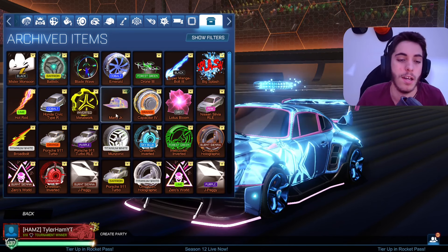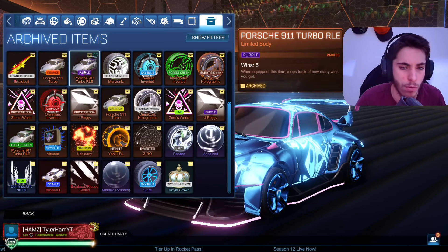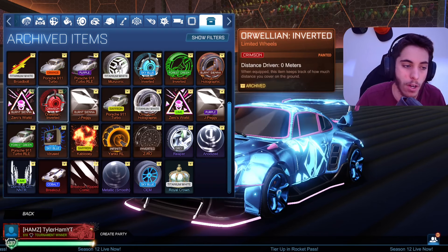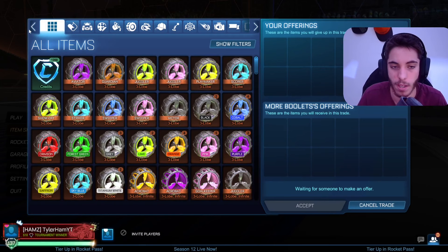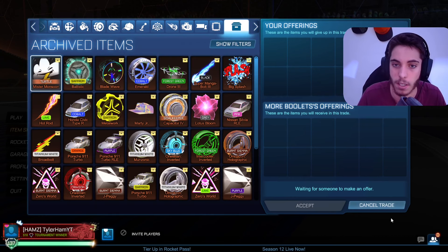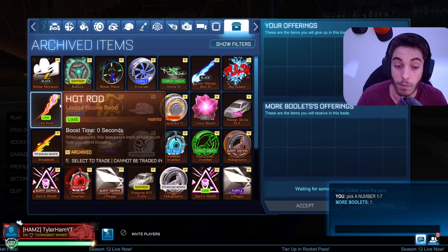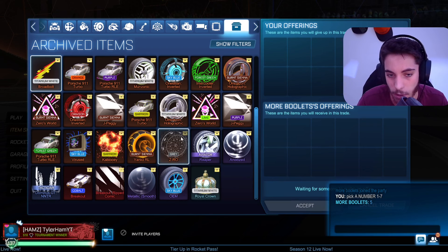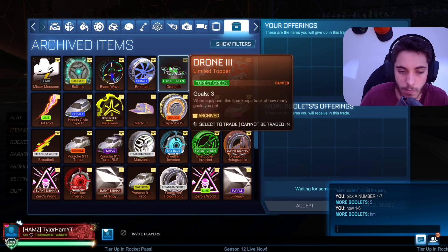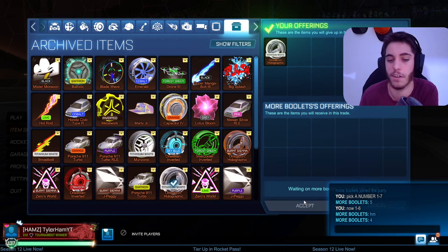We have two trades left. Quick recap - we have a Porsche in the first four rows: green in row 1, orange in row 2, purple in row 3, Saffron in row 4. We also have Zero World decals in rows 5 and 1. This is the ninth guy - he already has a Porsche, maybe he can get a painted one. He picks 5, but nothing good in row 5. He then picks 4, getting himself the White Omicron Holographic wheels. Very nice - they're white wheels that might go for some credits.